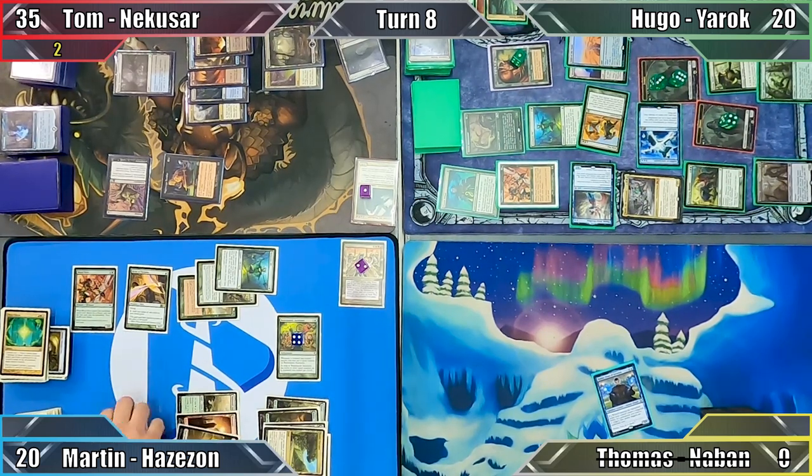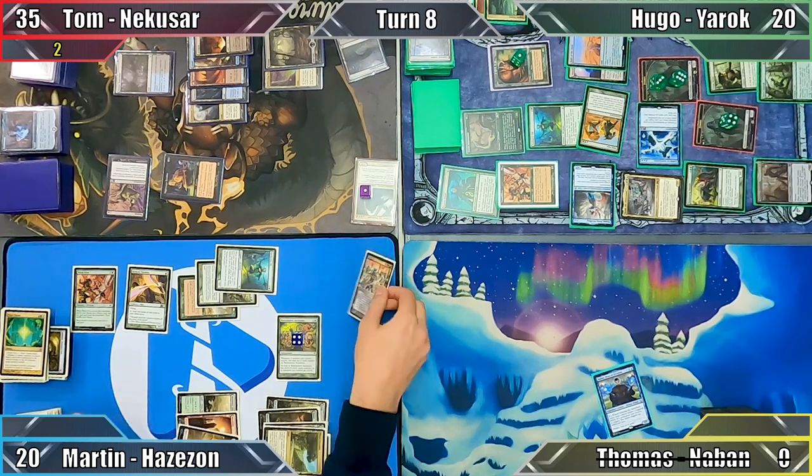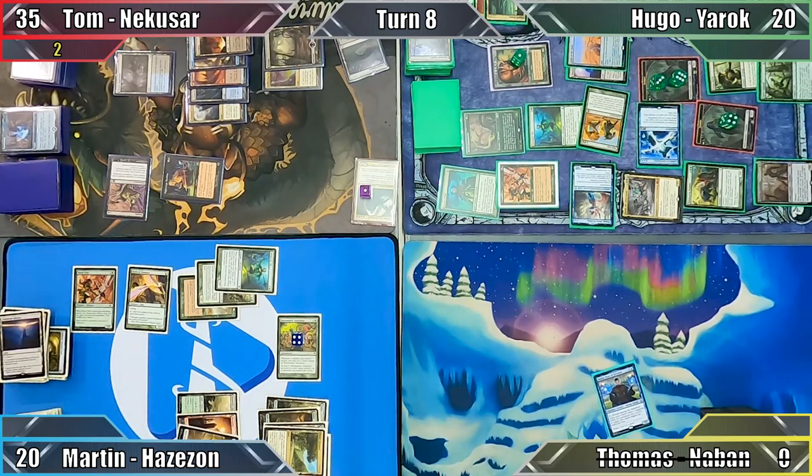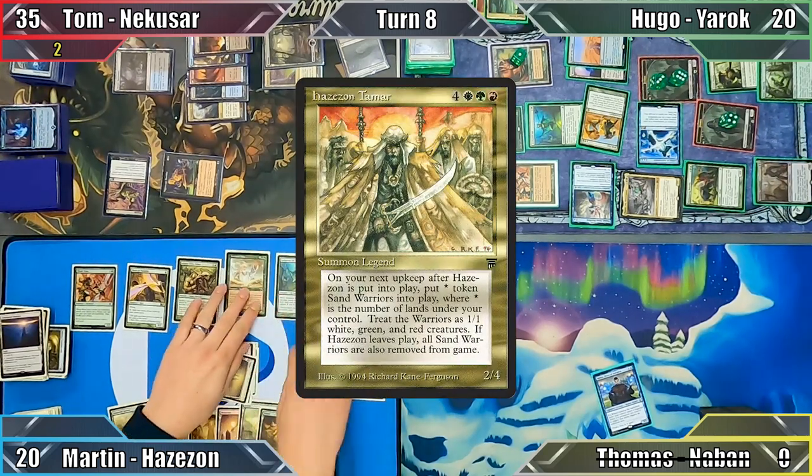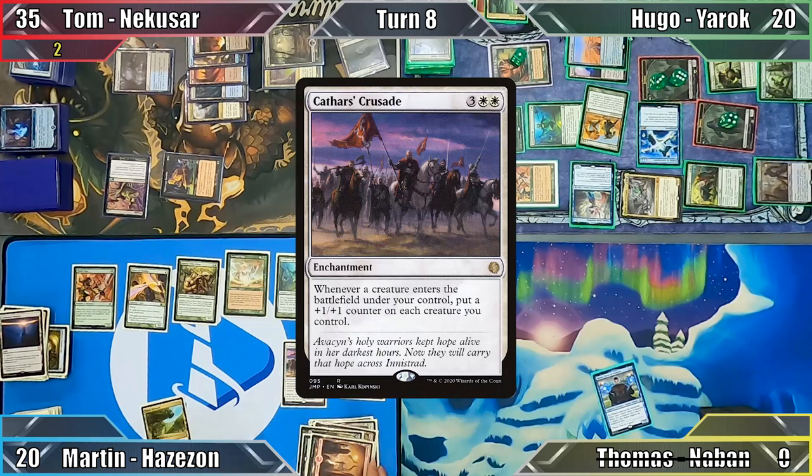Hugo destroys his Zazon and one of his Beasts with the Gearhulk's ETB, gaining 8 life and exiling all of my Sand Warriors. More than a little annoyed, I sacrifice my Command Beacon to put my Commander into my hand, and move to my turn. I play Temple of the False God and recast Hazazon Tamar, then cast Cathar's Crusade, and with nothing more to do, end my turn.